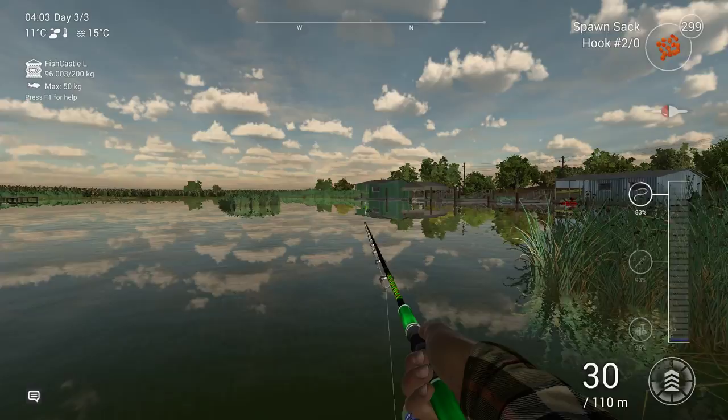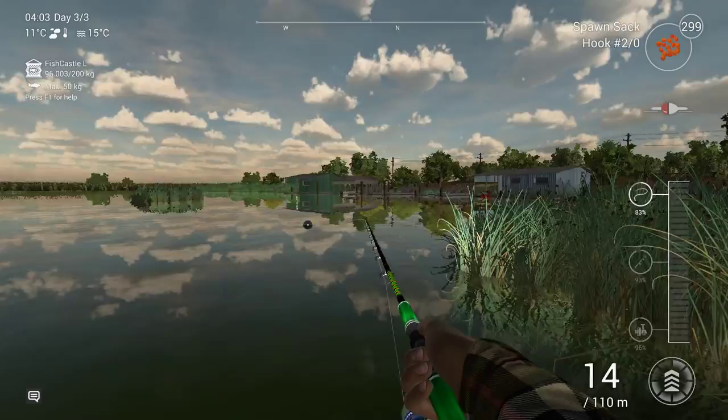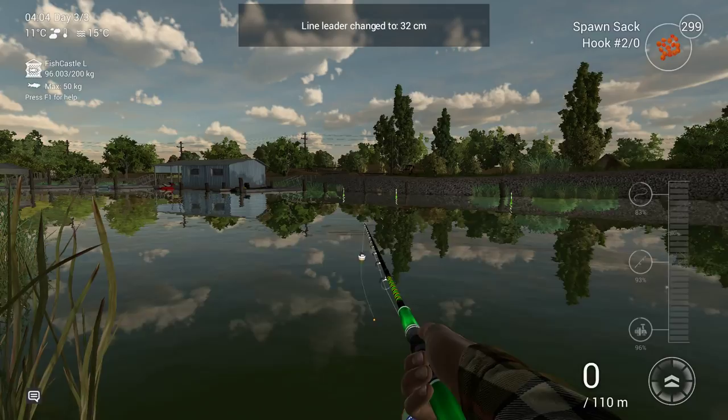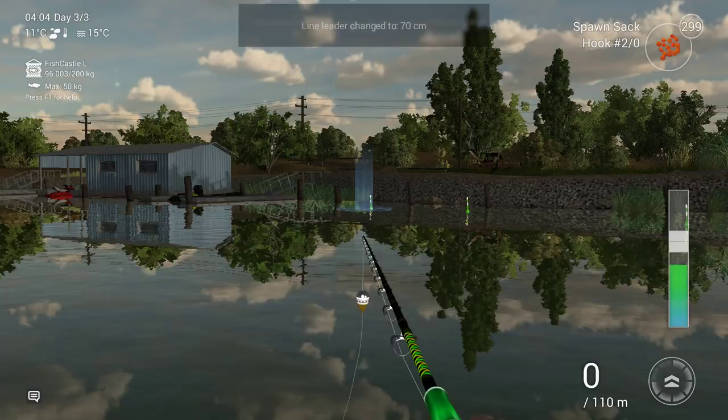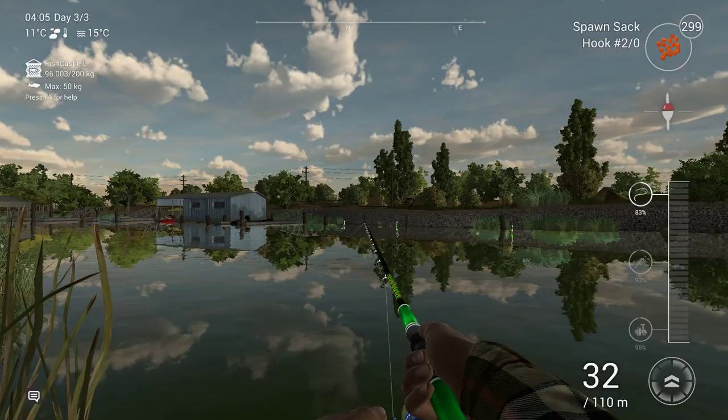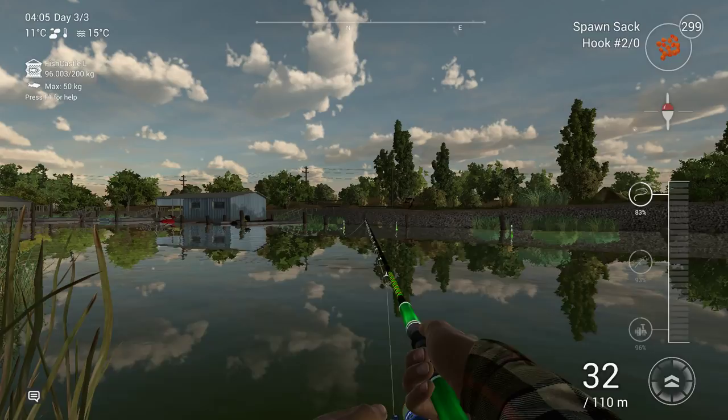My last two sturgeon were from this position. If you want to check it, pause the video and run around to those positions. Here you go to 70 centimeters depth and cast around 30 to 33 meters — that's the sweet spot. At 32 meters the bobber is straight and you're not hitting the bottom. Most of the spots are in the shallow area.